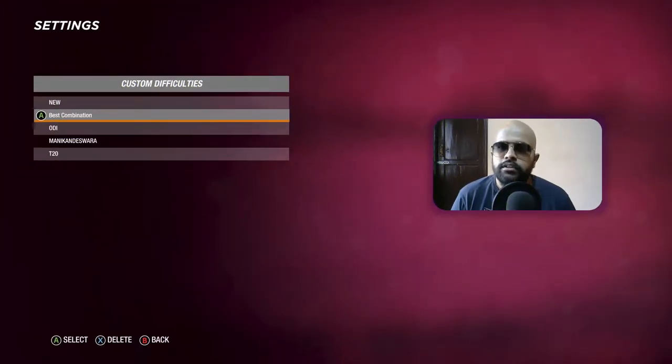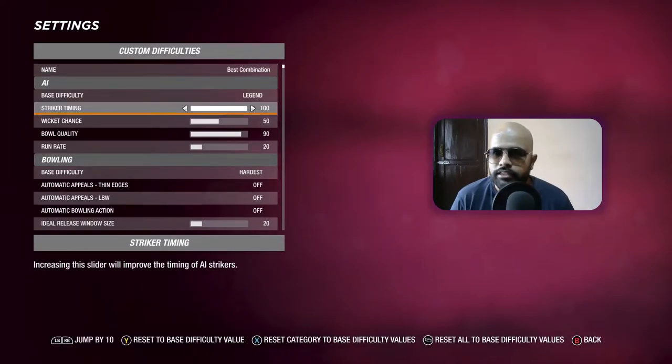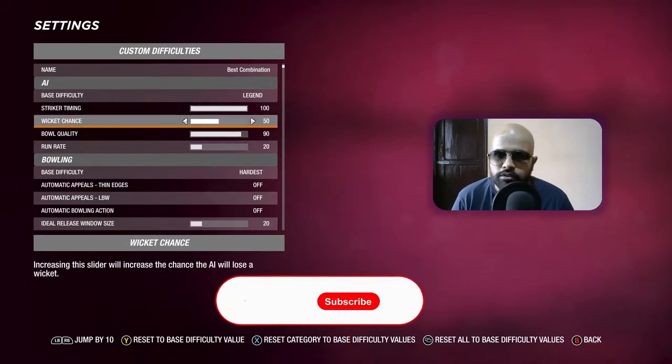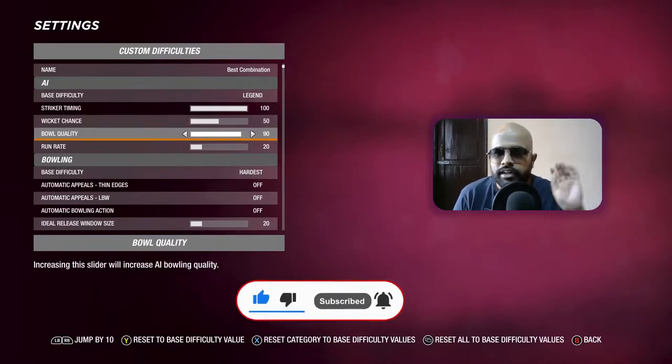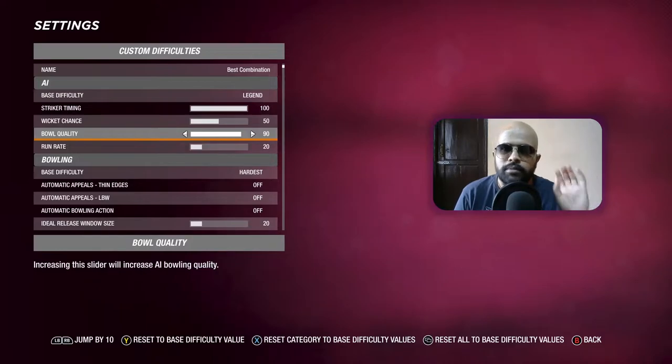The first combination is for Test matches. The AI is on Legend. Striker timing is at 100 — I increased it from 75 or 80 to 100. Someone told me that making it 100 eliminates the through-the-bat kind of edges, those weird edges going to boundaries. I did play it in a Test match and ODI yesterday and I saw a lot of change, so this is a very good change.